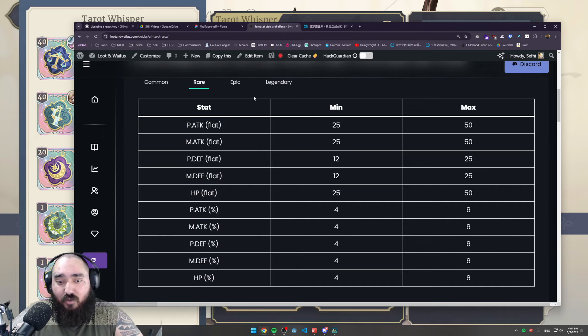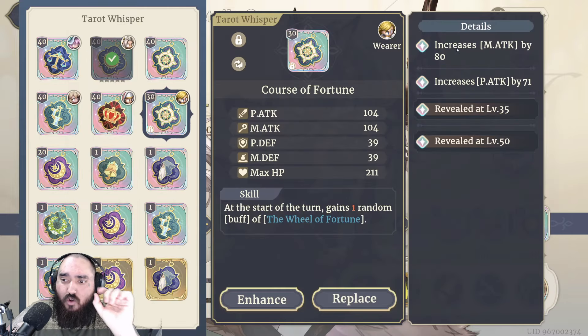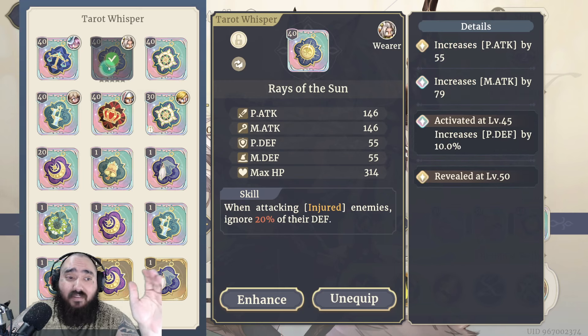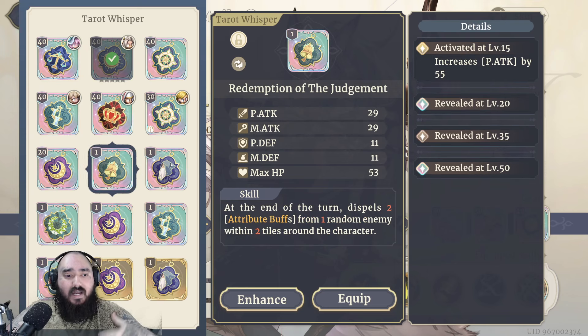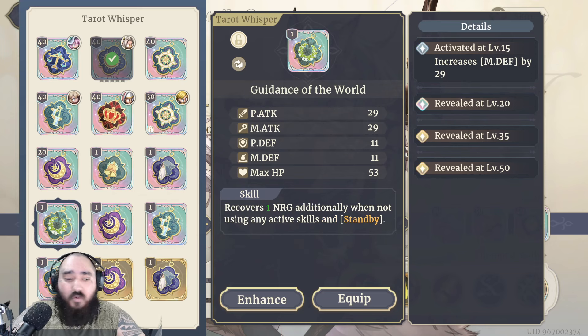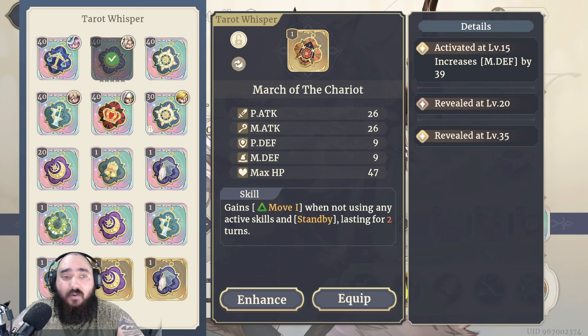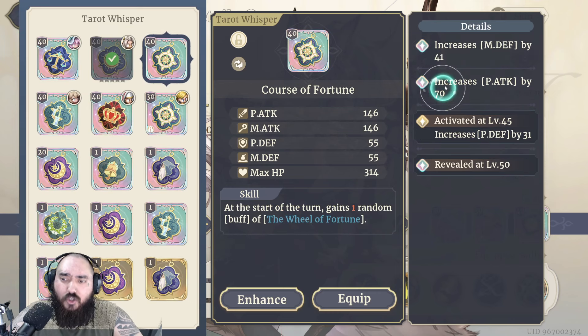If you want to see the minimum and maximum values you can get — from commons (1 to 25 or 12 depending on the stat), rares, epics, and legendaries — you can check them on the website. One important thing I noticed: on your first line, you cannot get percentage stats. It's always going to be flat. If anyone gets a percentage on their first line, let me know and I will update that, but as far as I know, the first line is always flat.